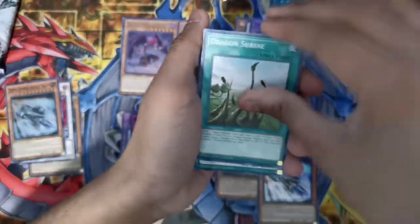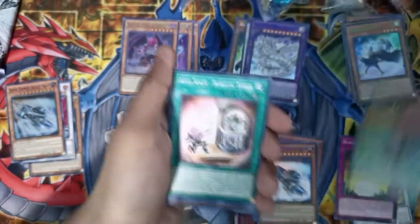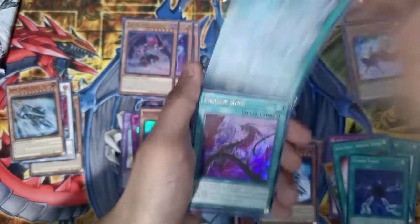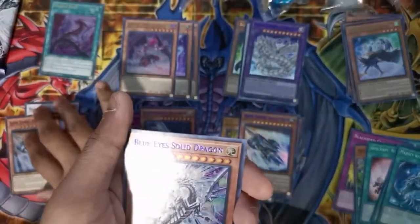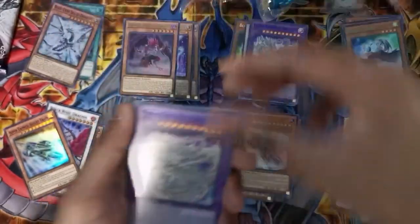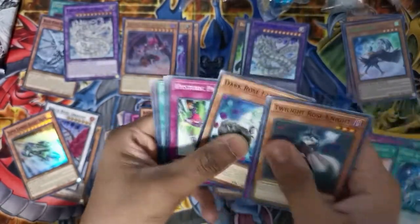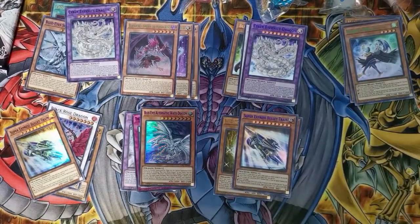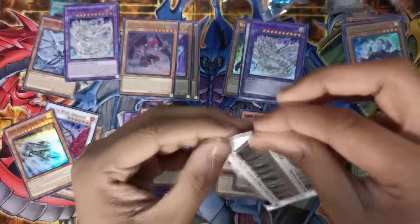First pack of the last box. Dragon Shide, Blackbird Clothes, Abyss Actor, Abyss Script, Chaos Form - nice reprint, Majesty with the Eyes of Blue. Frozen Rose - okay. Black Rose Path also. Blue Eyes Solid Dragon - I'll take that. I think I have one copy of it so maybe I could use another copy somewhere. And Cyber Returning Dragon again - awesome. Twilight Rose Knight, Harpy Lady Feast Formation - decent card. Hysteric Party, Luring Mirror Spirit - I think it's my third copy of that. And Harpy Lady Elegance.